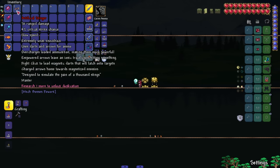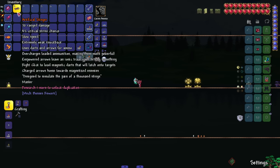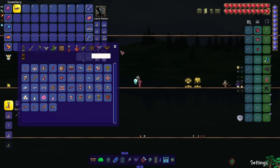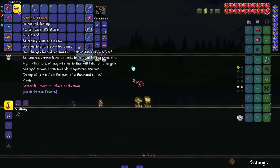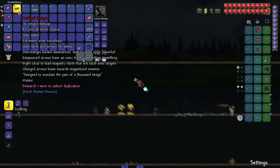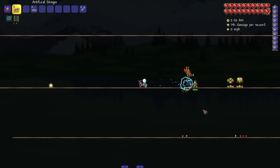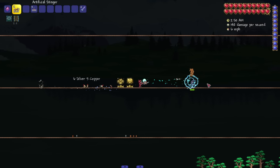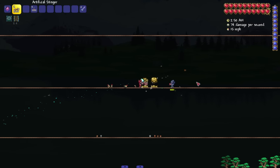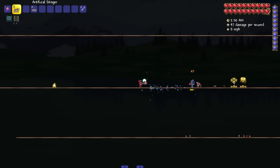The Artificial Stinger — that's a long description. It uses darts and arrows for ammo and overcharges loaded ammo to make them more powerful. Empowered arrows leave an ionic trace. Right-click to load magnetic darts that will latch onto targets. I love electric weapons with that little Tesla circle effect — always cool, always does great damage.